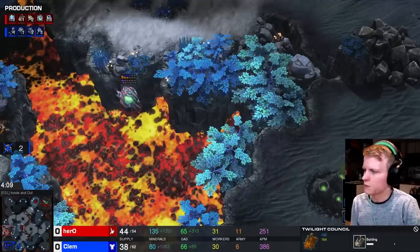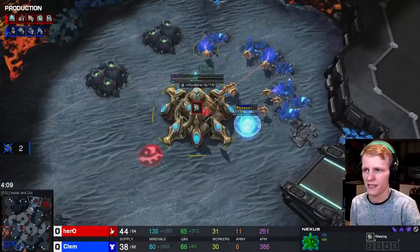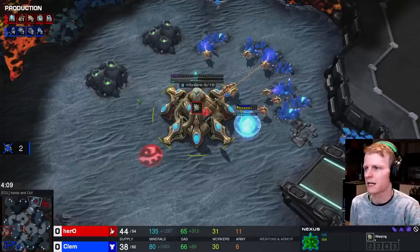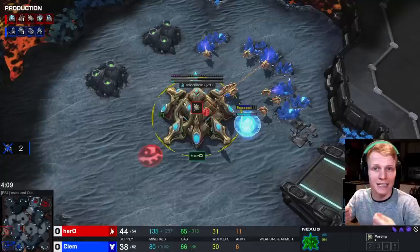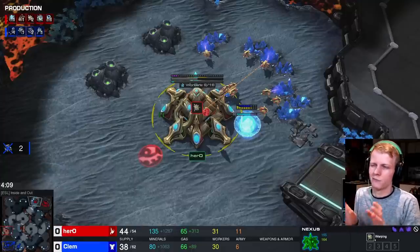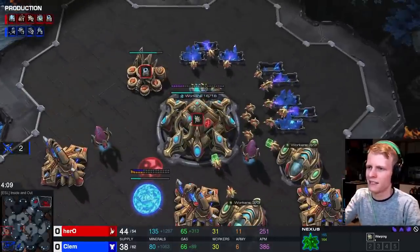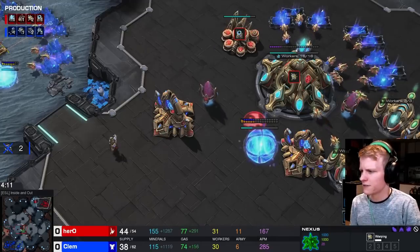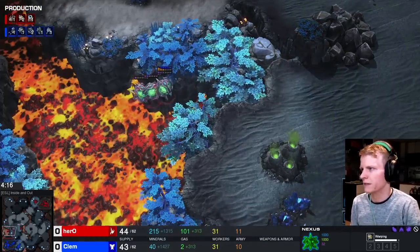In terms of economy: he's going to go up to 16 on minerals and 3 on gas, then no more probes after that. He will take a third Nexus, and as the pressure goes on he'll sprinkle in a few more probes, getting up to about 42 workers total — 16 on the natural with 3 on gas, and 16 in the main with 6 on gas. He'll also send a probe out to proxy a gateway, so it's going to be a 4-gate Blink follow-up.